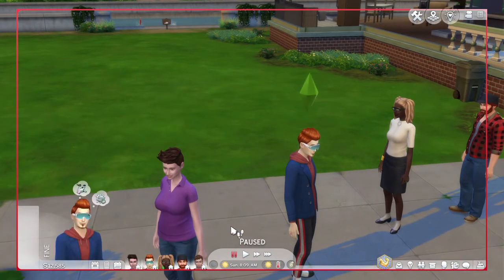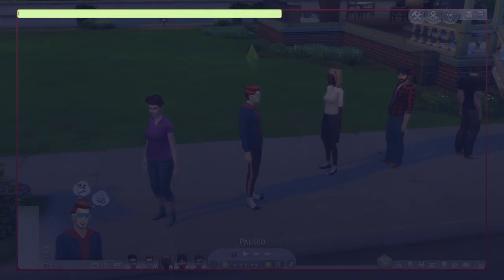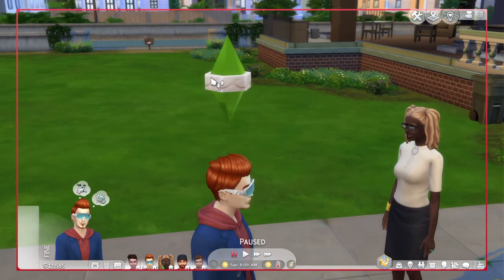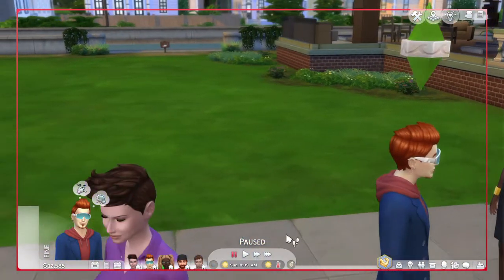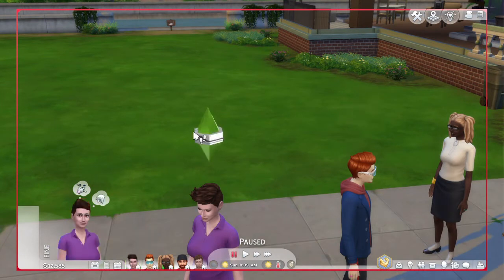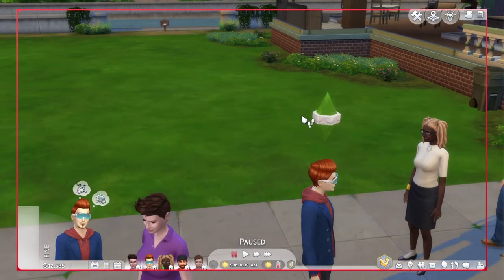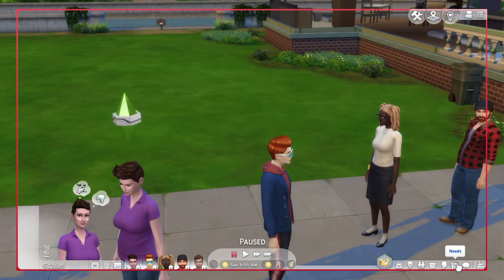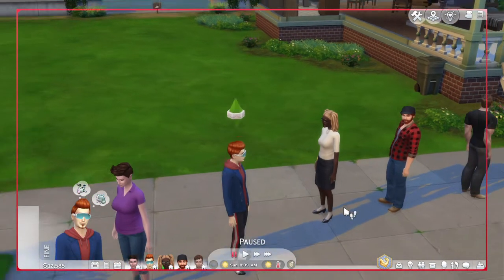Second up - I think you already guessed - is Mermaids. Again, super lackluster, and it's one of the oldest ones. They are okay, they're better than aliens, but still just not the best in my opinion. This is what the Plumbob looks like for Mermaids. They have a cool unique thing on the needs panel - a hydration need - which is really cool.